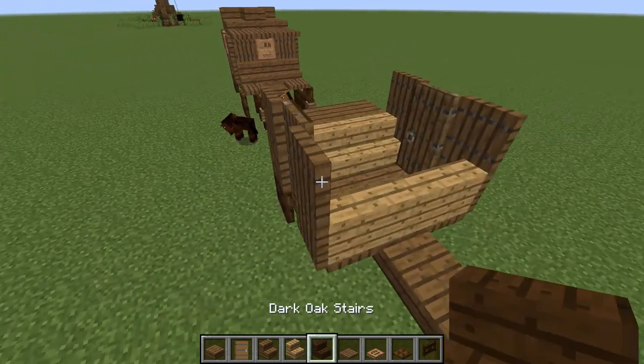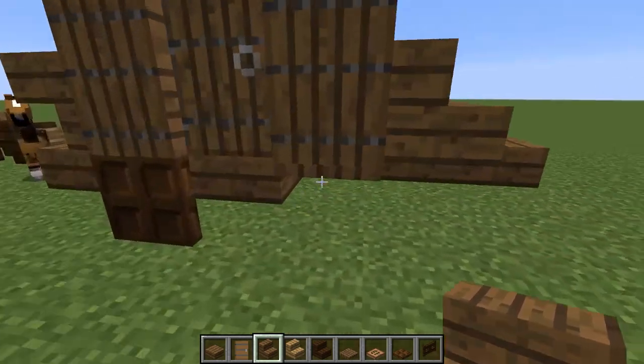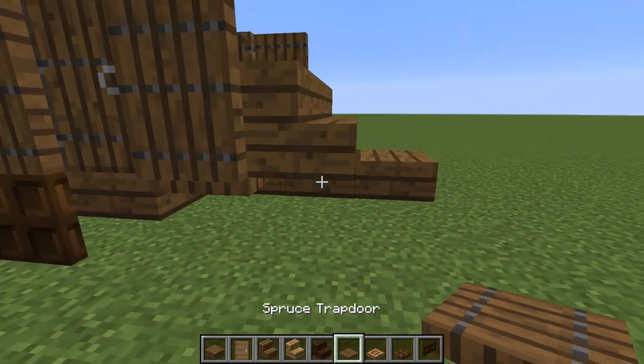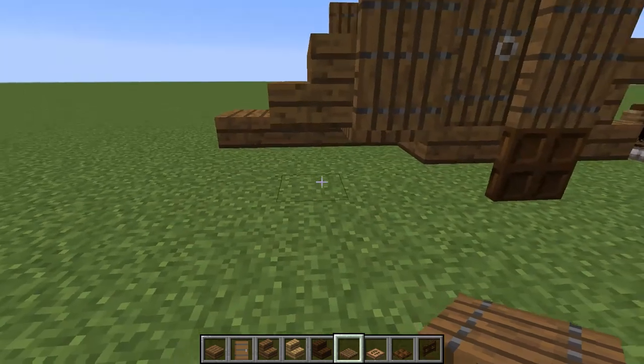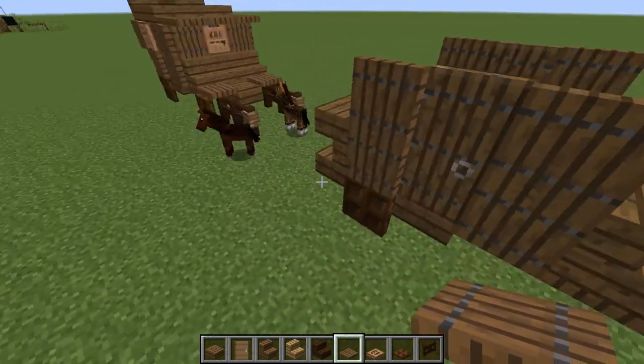On this side I'm going to put a stair — this is where the driver's going to sit. Three stairs right there, and underneath I'm going to put a trap door to give it a little base, and another trap door right there. Perfect.